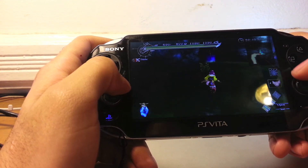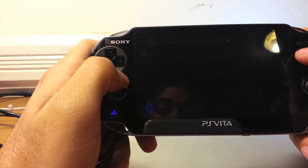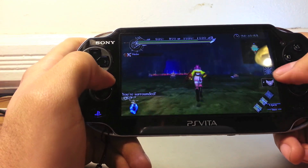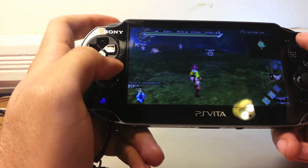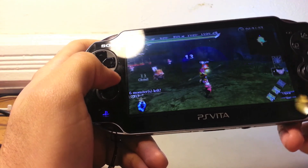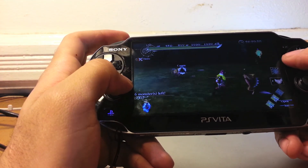You know where to go next when you see that blue card on the map — it tells you where to go. Some areas get locked down, and in order to pass you need to defeat all of the enemies in that area.